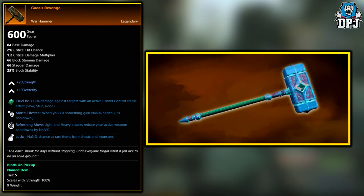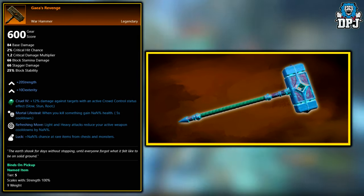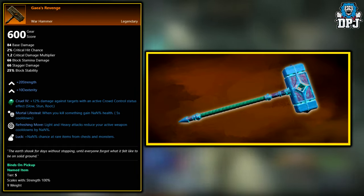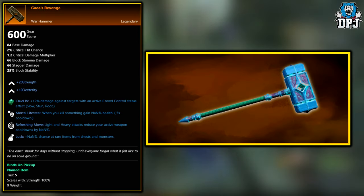Next up we have the Gayer's Revenge. This legendary is a random world drop as well, and again as far as I'm aware, it drops across the board once you reach around level 40. So yes, once you reach level 40 to 50, this will be added to the loot pool.